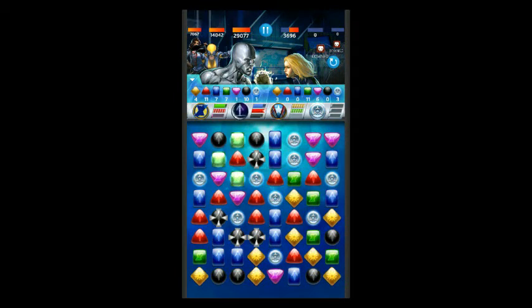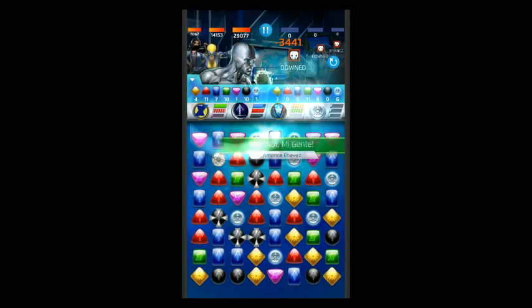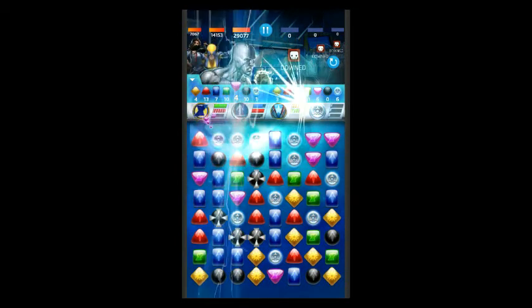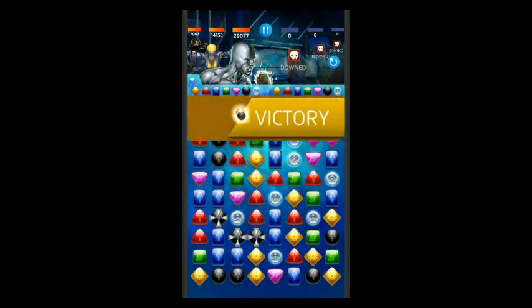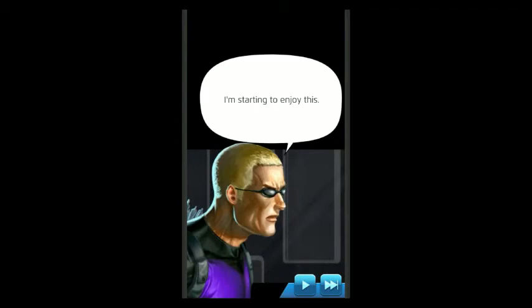I'm going to hit this green here. And there we go. So you see — very low level character, but as long as you have her loaded with green, I didn't use any of my attack powers. That's a great way to get use out of America Chavez even if you don't have her at a high level.